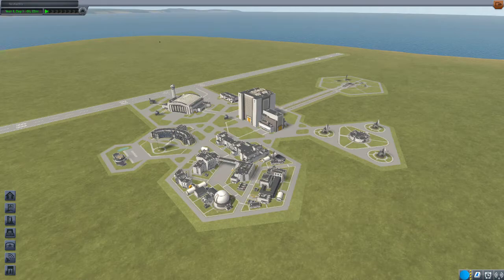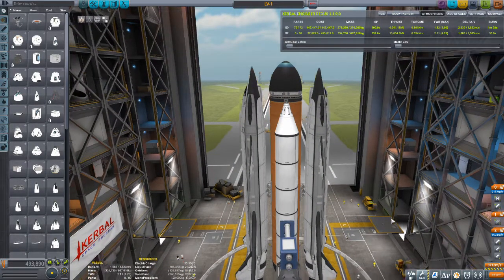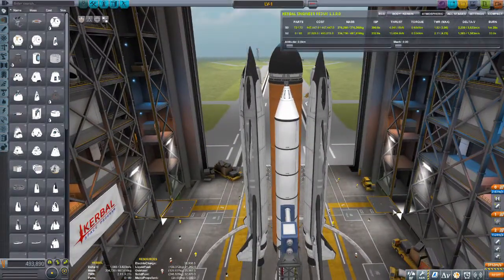In order to get around the whole issue that shuttles have with launching and balance, I came up with a very simplistic way to get around it. I've updated the design slightly because nowadays I use mods as opposed to just using the stock game. So, how do we get around balance issues on a shuttle? We alleviate the balance issue on shuttles by having shuttles. Here we have the twin orbiter launch vehicle, and this was how I used to get around the balancing issue with shuttles in the first place.